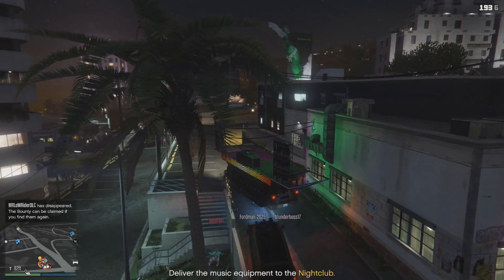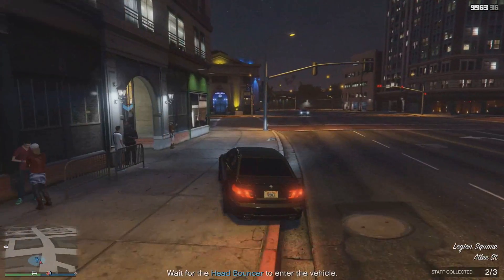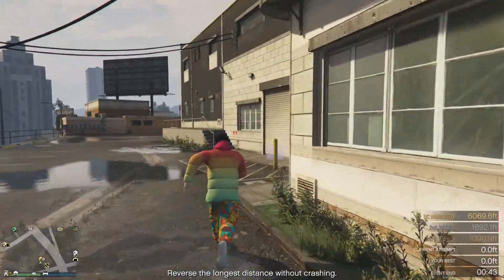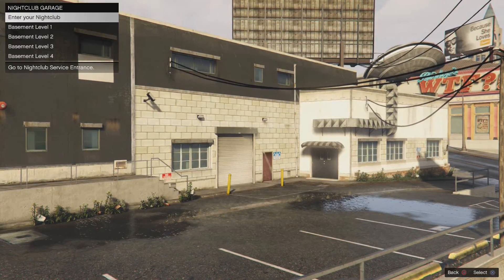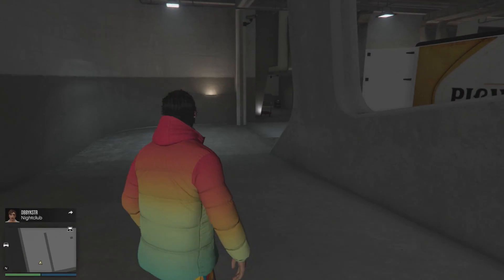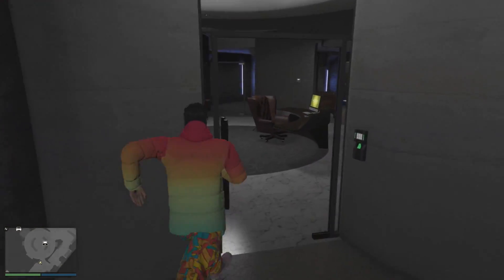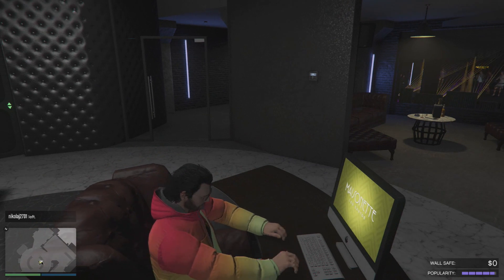At that point your nightclub is fully set up and you're ready to go. You can then head back up to your computer in the nightclub. My personal advice is to enter your nightclub through your garage — it's much easier and faster to go through the B1 area of your garage versus going through the nightclub itself, since you walk a lot slower through the club and have to deal with a lot more NPCs. Through the garage you can simply sprint straight to your laptop and save yourself a bunch of time.